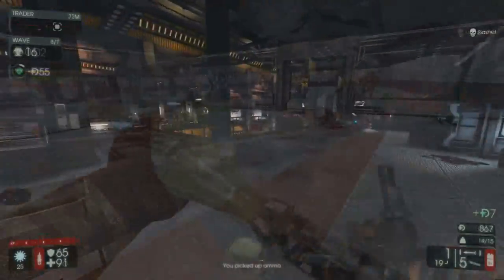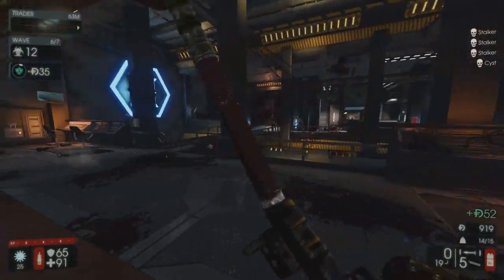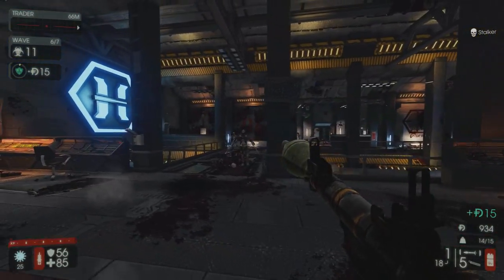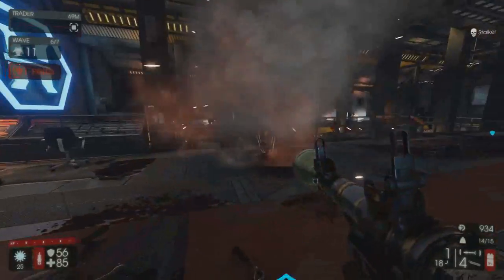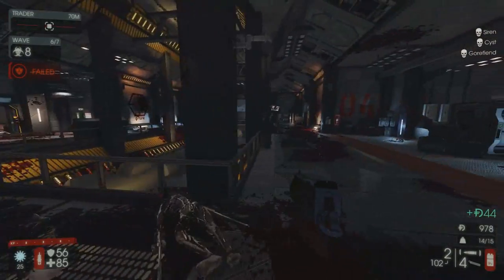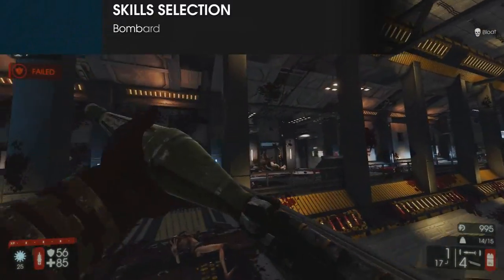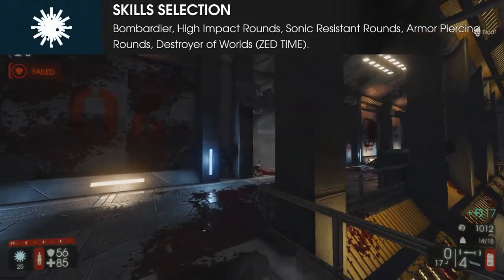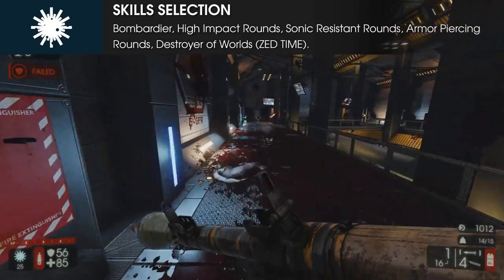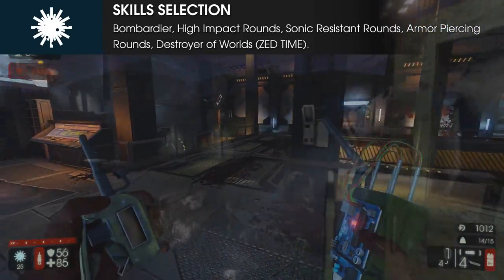Moving onto skills, the demo's skill tree, like the medic's, is divided up nicely from left to right. The left side favors increased damage and reliable killing potential, especially against bigger foes, while the right side is considered to be more oriented towards crowd control. In all honesty, the general consensus is that the left side of the tree is the far superior option, as the Demolitionist has the unique ability to handle Scrakes, Flesh Pounds and even groups of Flesh Pounds using all the left side skills.